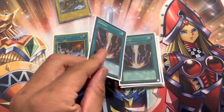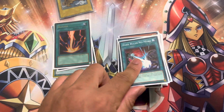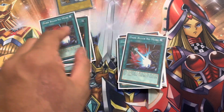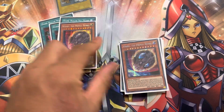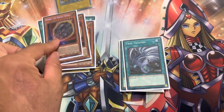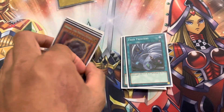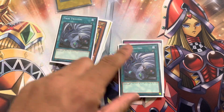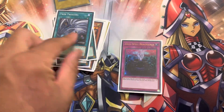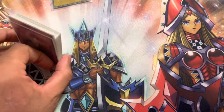Side Deck: 1 Mistmind, 2 Raigeki, 3 Dark Ruler No More, 3 Nibiru. I was going to play Token Collector, but since our locals is kind of rogue, I decided to play Nib because I felt it would be the better option. Triple Twin Twister. Triple Anti-Spell. That is it for the deck.